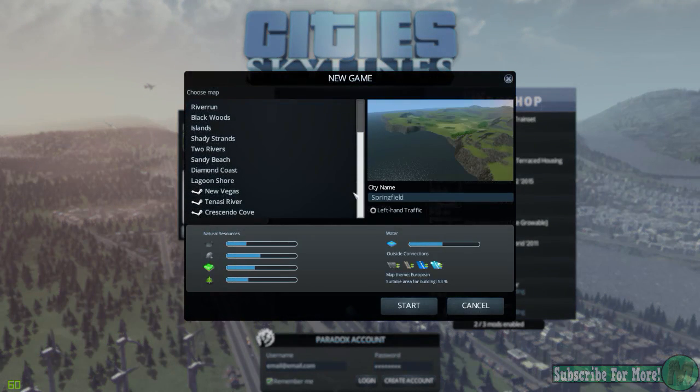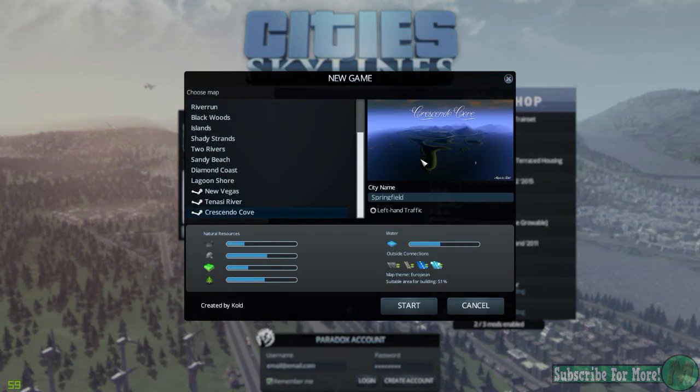So I'm going to go ahead and start off with a new world here and I've downloaded this one. This one looks pretty freaking awesome. It's called Crescendo Cove and basically it's going to be some islands and then plus you can see the mainland over here. So we will call this the Main Islands of Meh. That's what we're going to call it.